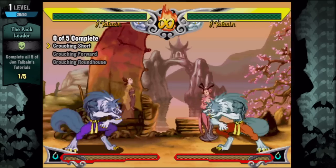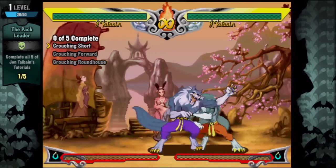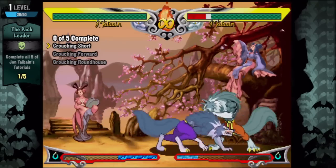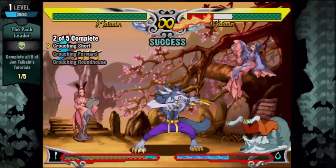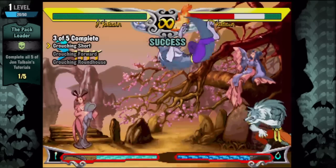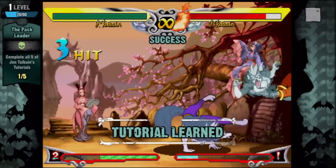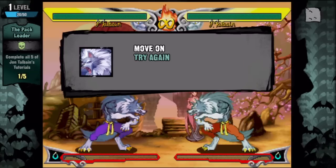Sounds good. This is a basic kick combo — you can do something like four hits, but this one just wants one, two, three. Basic. It's a good jumping attack for this guy. Do it five times and hallelujah, we have learned the tutorial. Simple enough, let's move on.